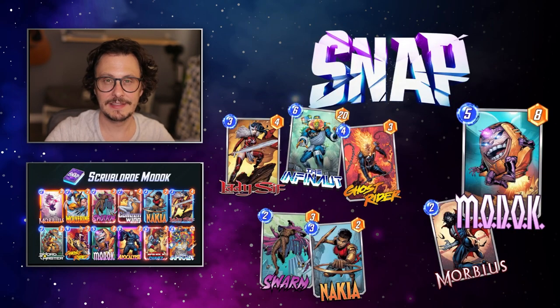Moving on to snapping, I think this is a great deck for early snapping, especially if you have Lady Sif, Infinaut, and Ghost Rider. You don't have to play Ghost Rider on four — you can save him. I think snap early, snap often with this deck.